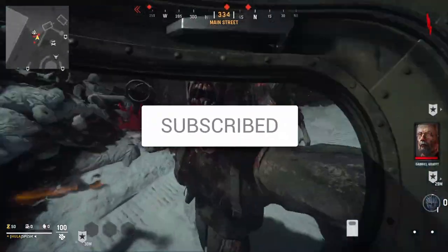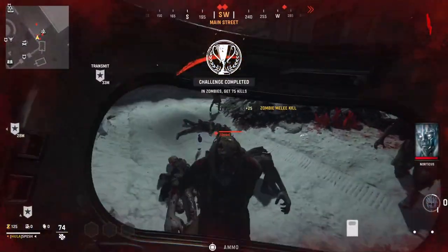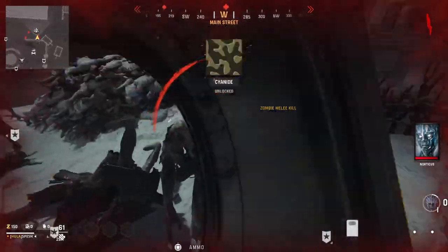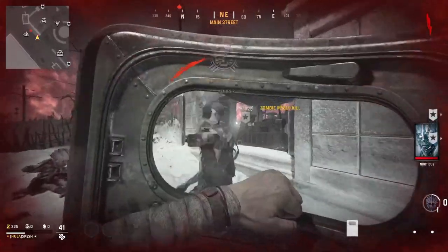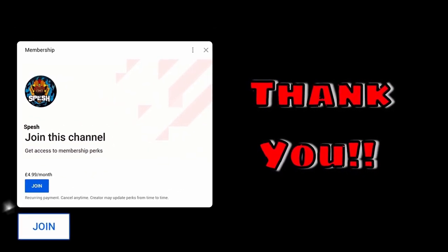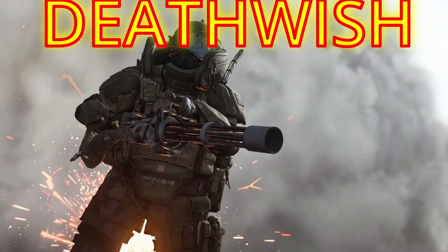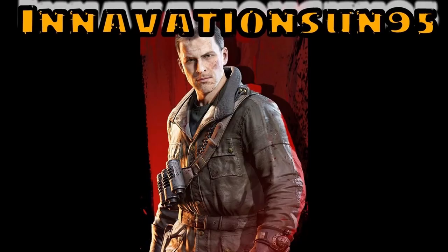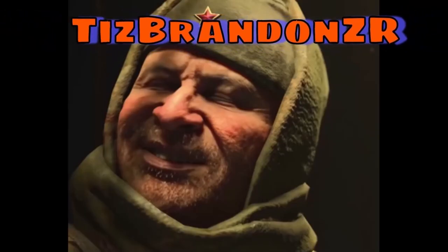The Combat Shield is kind of a pain in the butt, but it looks pretty cool when it has camos on it. If you're trying to figure out how to get to higher rounds in Call of Duty Vanguard Zombies right now, go ahead and click on this video right here. I hope you have a great Easter day and I'll see you soon. Big shout out to all the channel members, and an extra special shout out to all of the Zombie Ricktoff members — the M60 wielding maniac Deathwish, Ben the Bulldozer, and the man the myth the legend TizBrandon ZR. Thank you.